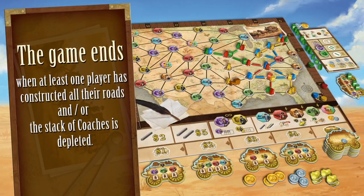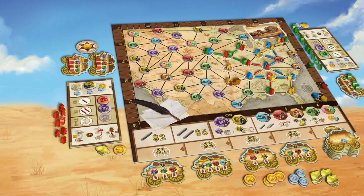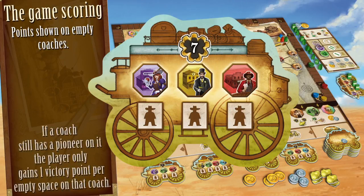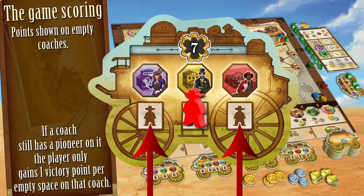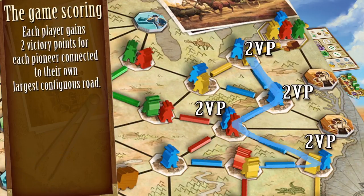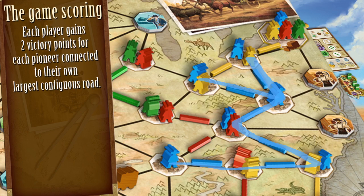The game ends when at least one player has constructed all their roads and/or the stack of coaches is depleted. Endgame scoring consists of the points shown on the empty coaches. If a coach still has a Pioneer on it, the player only gains one victory point per empty space on that coach. Each player gains two victory points for each Pioneer connected to their own largest contiguous road network.